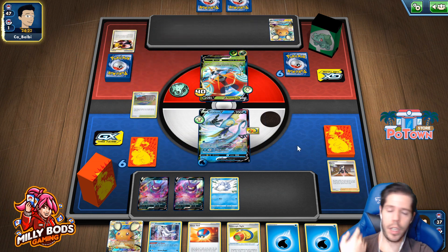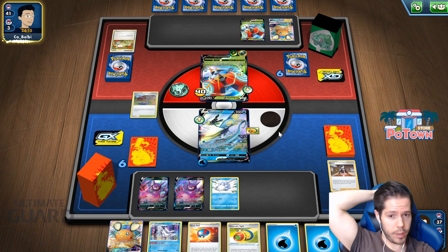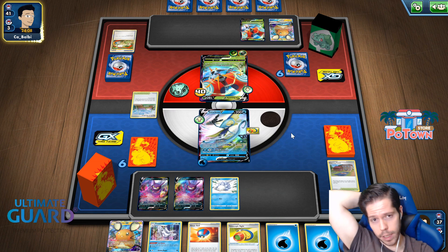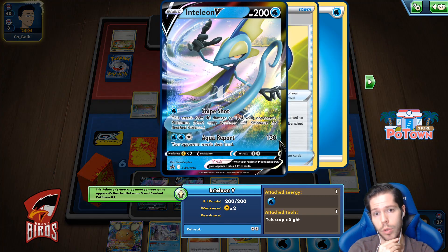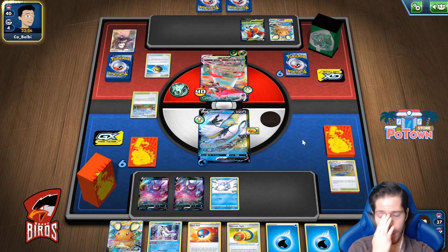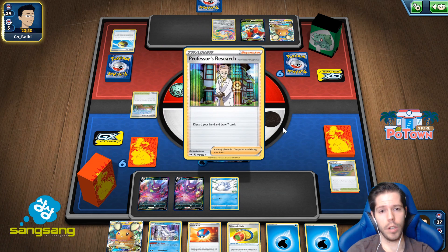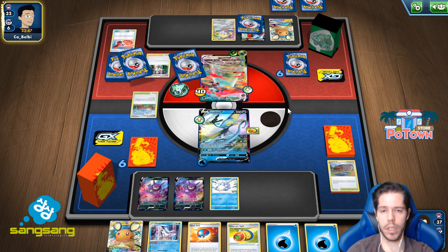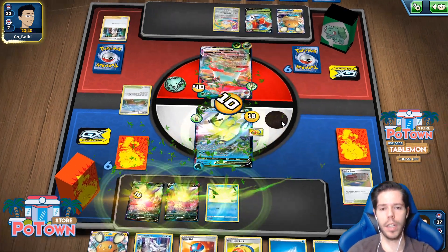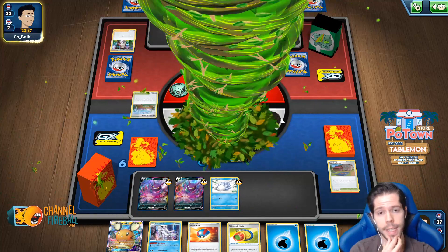My opponent goes for the Inteleon. That's really awesome for our strategy. 70 plus 90 coincidentally is enough to KO the Inteleon. I did prize an Inteleon, which is not very nice. But I might actually choose to Snipe Shot on the Inteleon this turn — depends on if this Great Ball can find me the other Inteleon VMAX. 100 plus 150 doesn't KO though. This is also a snipable target, so that means I can go three prizes, two prizes, one prize within three turns, which is not bad at all.